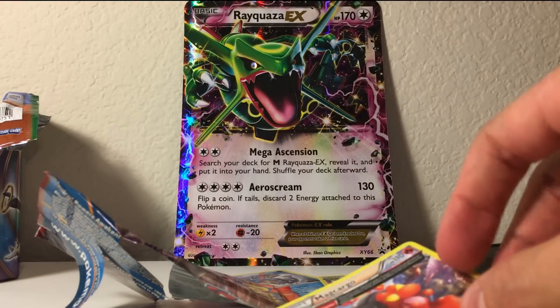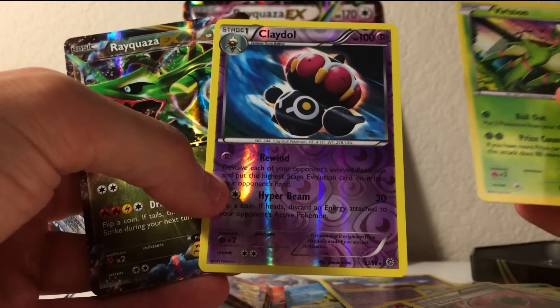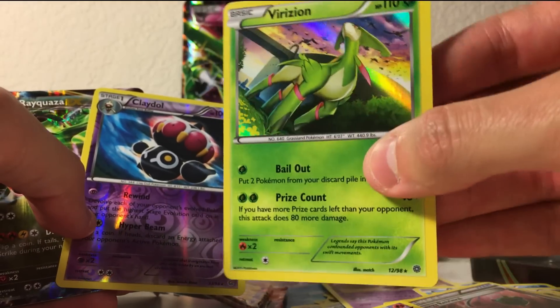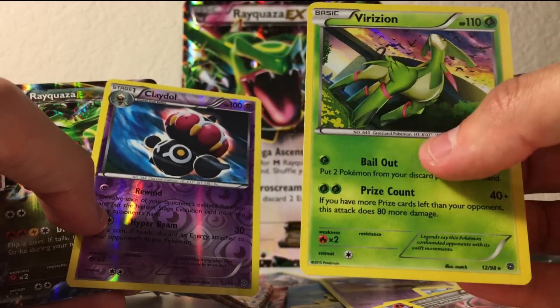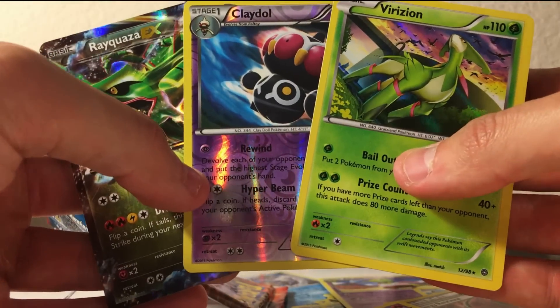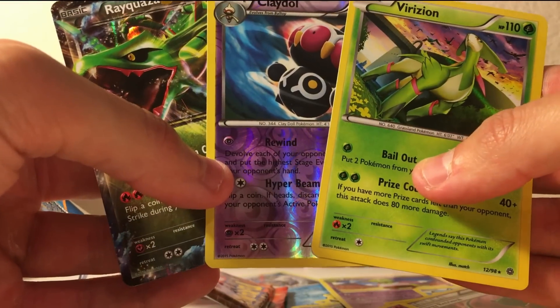Let us check these awesome pulls that we got. We got the Rayquaza EX — I'll be giving that away — the Reverse Holo Claydol, and the Verizon cell phone service holo, which is a really, really beautiful looking card. Anyway, I hope you enjoyed this video — let me know which card you like out of these three in the comment section below. My name is Lienhard, and until next time, I'll see y'all in my next video.